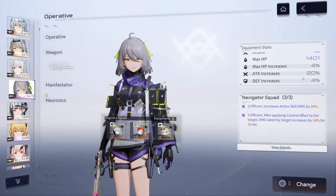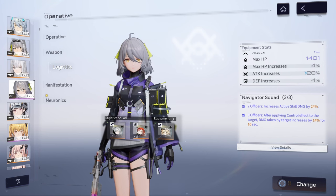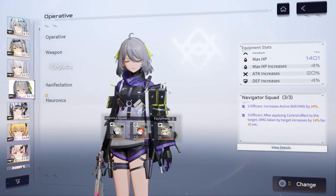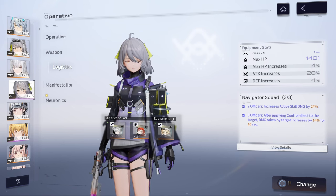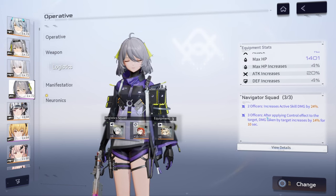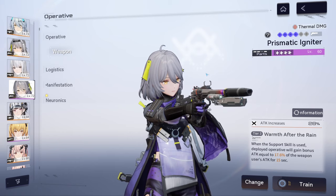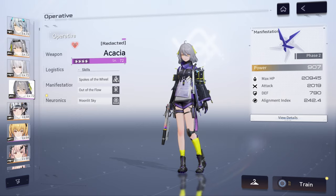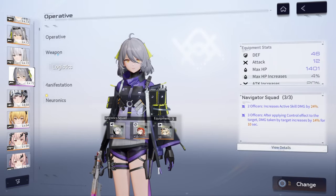I wanted to show you this video because you're going to see four-star Acacia quite often in future boss videos, and I just want to explain why. She slows down the opponent, applies that extra damage debuff, provides the logistic set buff, and gives the weapon's attack buff to your damage dealer — even when using her ultimate. She is just so good as a support character built this way. Let me know what you think about four-star Acacia, this logistics set, and the weapon.